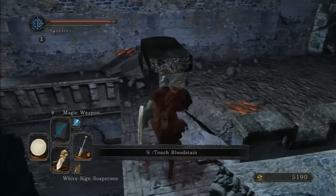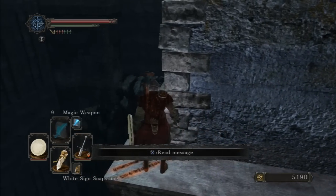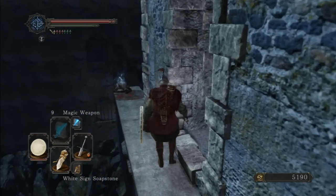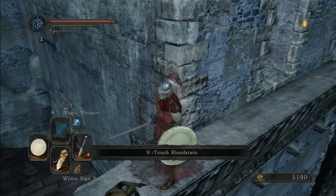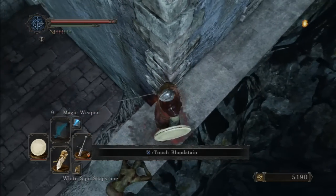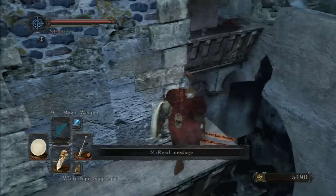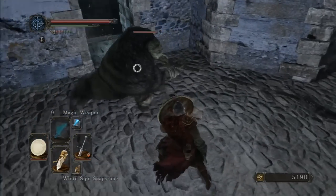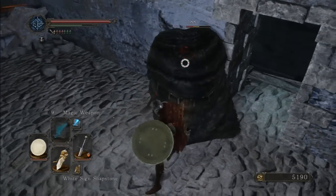Here is a path — it's a pretty shitty path, you could fall down any second. But there's an item here, and it's a large titanite shard. Maybe I'll explore a little further. And here's an enemy, good — otherwise it would be really boring right now.